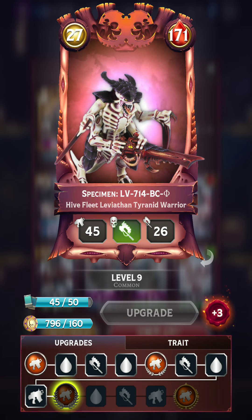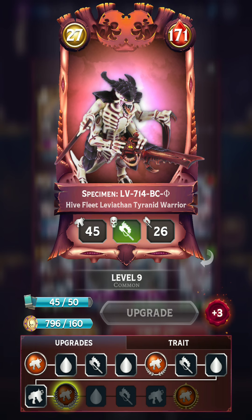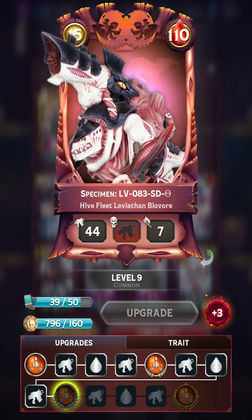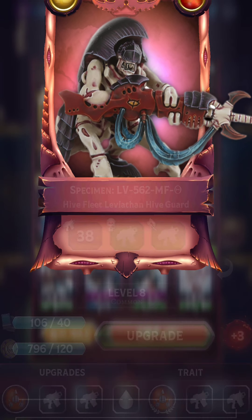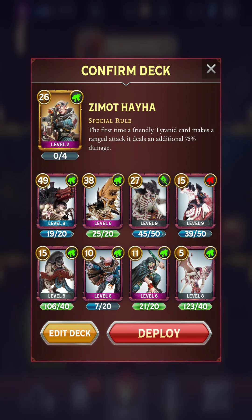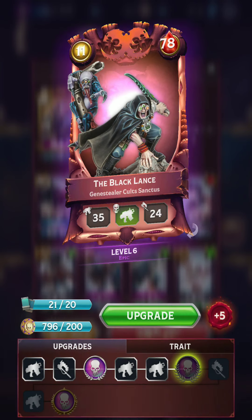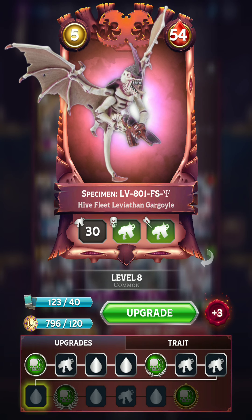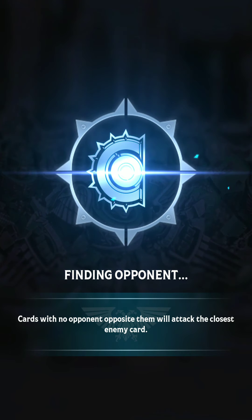We've also got the Tyranid Warrior. Despite being 11 points cheaper than the Hive Crone, it actually has more health — much less damage but a very tanky bodyguard. We've got two Barrage units: the Biovor and the Hive Guard for some AoE damage. Then we've got some Genestealer Cults representation: the Kelomorph with Target Acquired, the Sanctus with Poison, and the Gargoyle with Endless. So let's go ahead and deploy and see the Jackal Alphys in action.